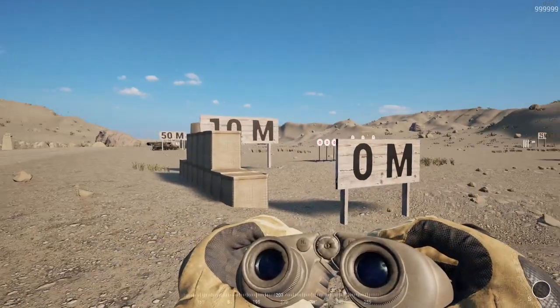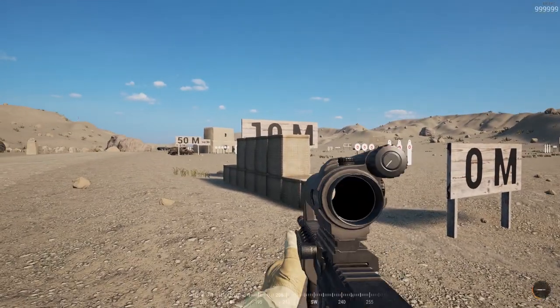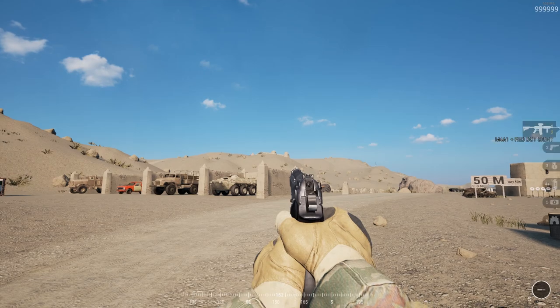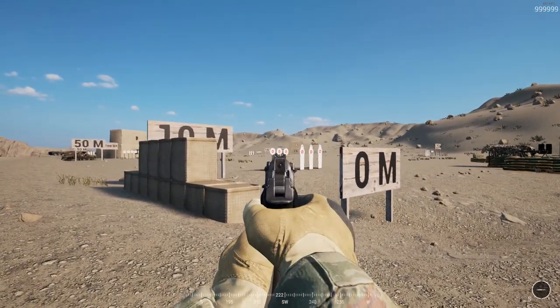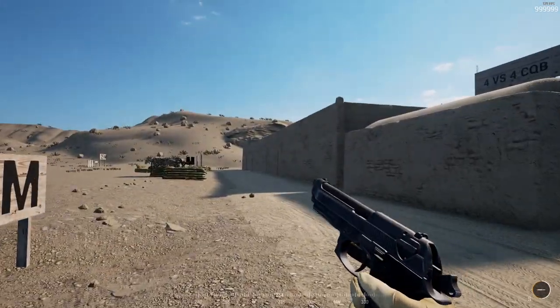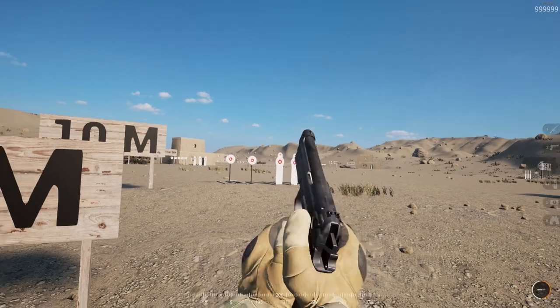Switching between these is quite simple. You use the number keys from 1 to 6 - sometimes they might even go a little bit longer. Here I've got my sidearm, which tends to be available for a very limited amount of classes - normally the sniper class and the squad leader class.